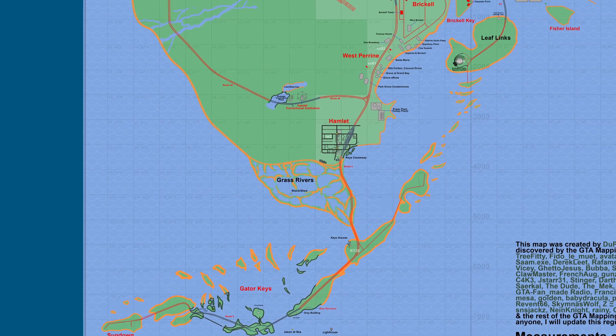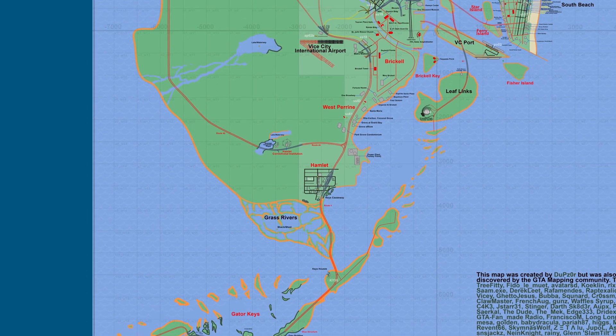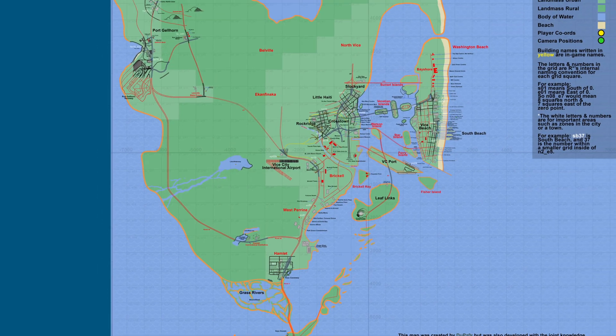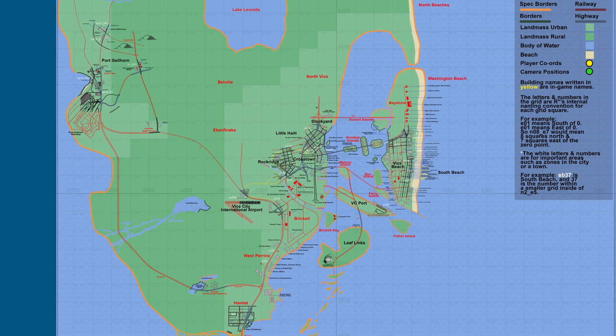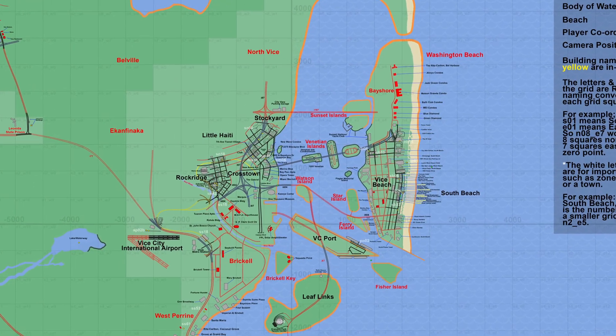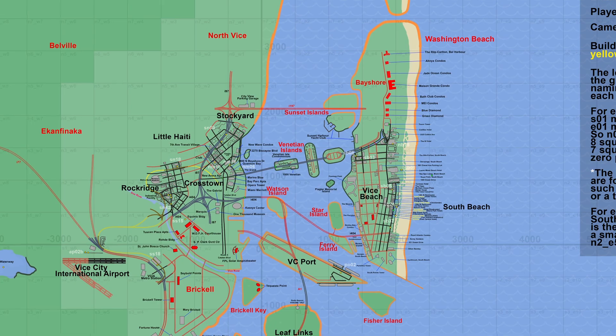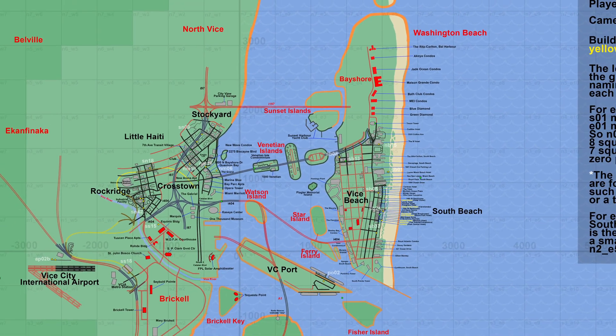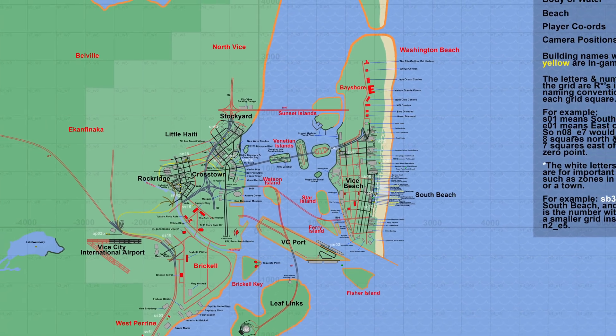They added a bunch of speculative area names to the map — the ones in red — while the names in black have been confirmed. They also added more buildings around the Washington Beach area. Just look at how full this map is now with Crosstown, the Keysport, Gellhorn, and the entire Vice City area.